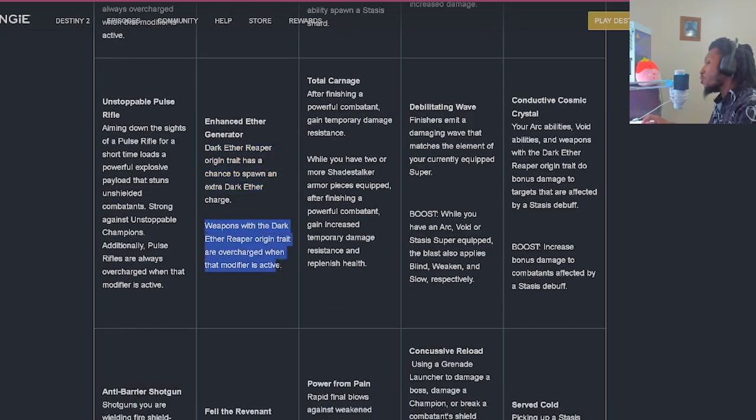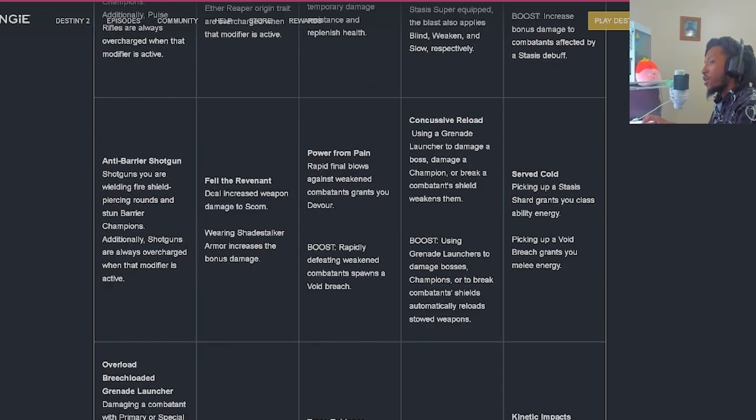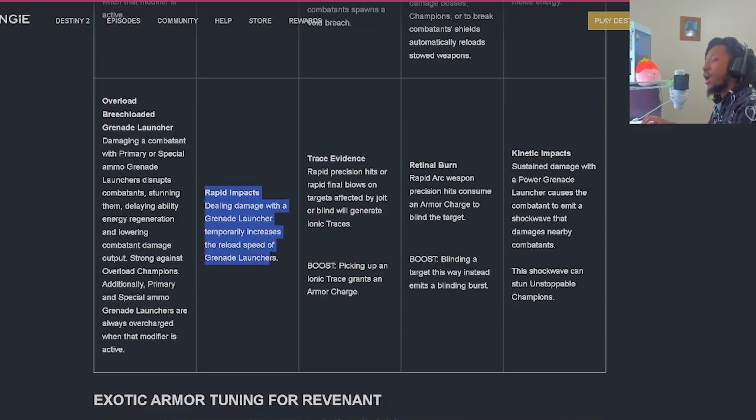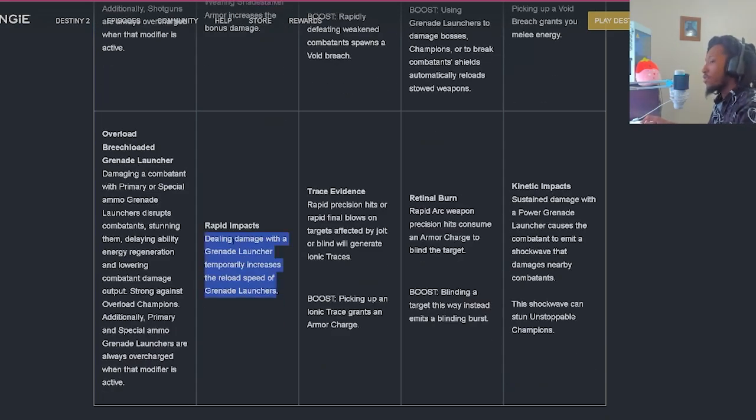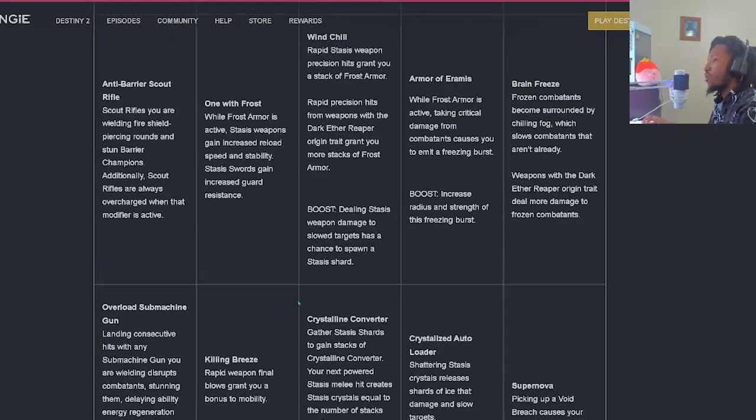Weapons with the Dark Aether Reaper origin trait are overcharged when that modifier is active. 'Fel the Revenant' - deal increased weapon damage to Scorn, and while wearing Shade Stalker armor it increases the bonus damage. 'Rapid Impact' - dealing damage with a grenade launcher will temporarily increase the reload speed of grenade launchers. That's going to be a juicy one, especially for those field-tested grenade launchers.